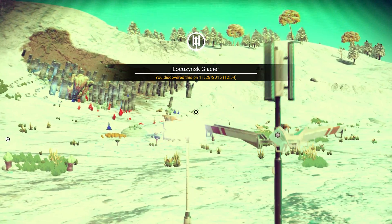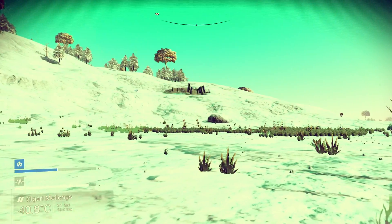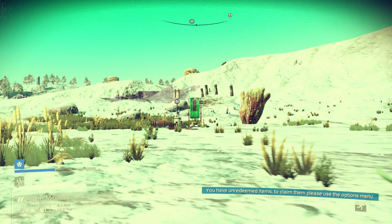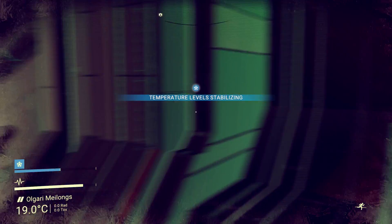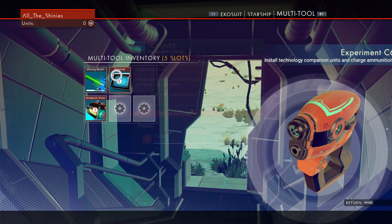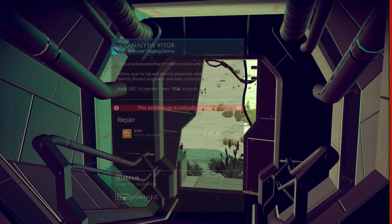Where the heck is my ship? I guess on survival mode you don't start near your ship, which is odd. I saw some new plants over there. Look at the motion blur as you move — kind of nifty. Let's go inside and stabilize my temperature levels. We'll get the scanner back and working. That'll do a local scan. Now I need iron.